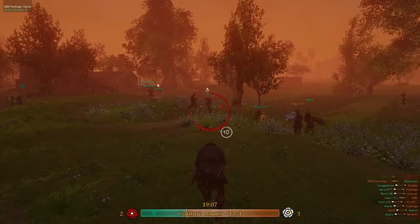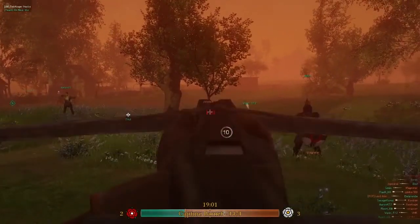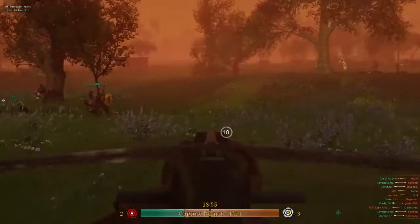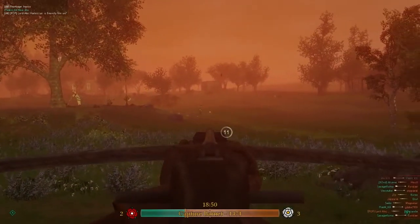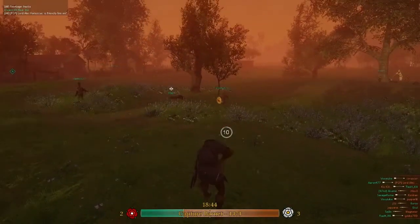I'm a terrible shot with this weapon, so don't leave a comment saying 'oh my god, he sucks.' I normally play like a normal foot soldier. But there we go, I got a headshot - it was an insta-kill. Shooting someone in the head with a crossbow most definitely should kill someone in one hit. Let's see if we can get another shot. I hit him and we knocked him out, so that was pretty good.